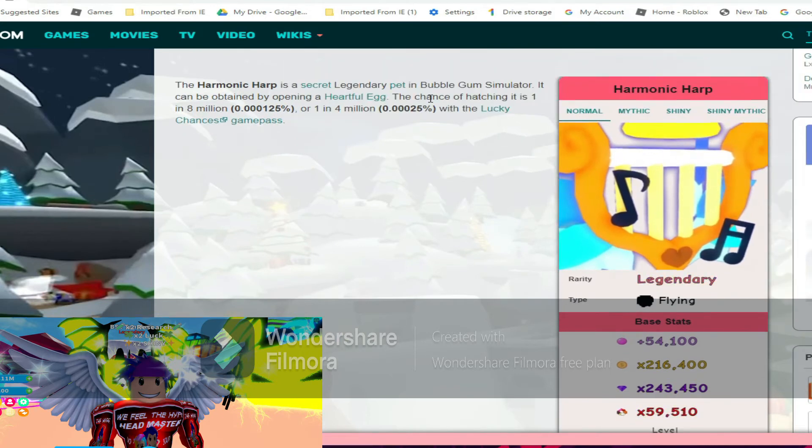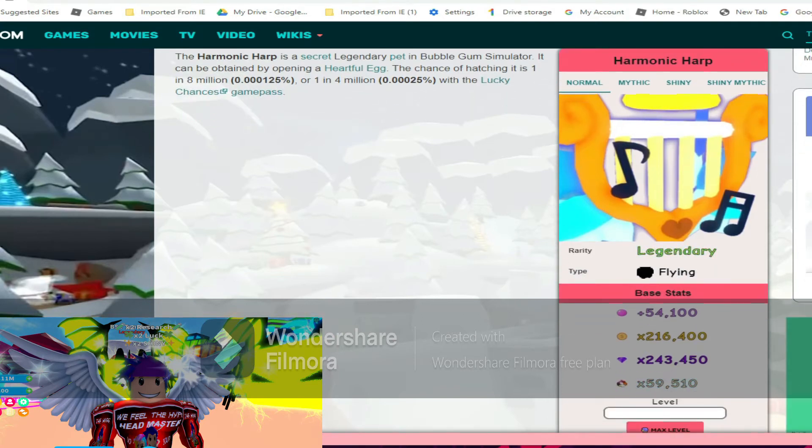The Harmonic Harp is a secret legendary pet in Bubblegum Simulator. It can be obtained by opening a Heart Full Egg. The chance of hatching is one in eight million, or one in four million with the Lucky Chances game pass. The normal stats for the Harmonic Harp are 54k bubbles, 216k coins, 243k gems, and 59k world currency.